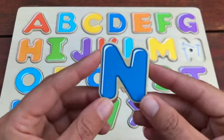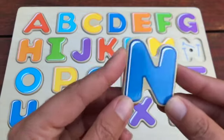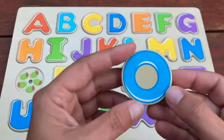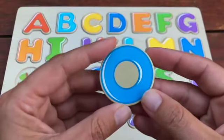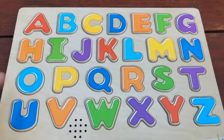What letter comes after M? Great job, N. N is for Nails. Ooh, what letter is this? It can go round and round. That's right, it's an O. An O is for Olive. O is for Olive.